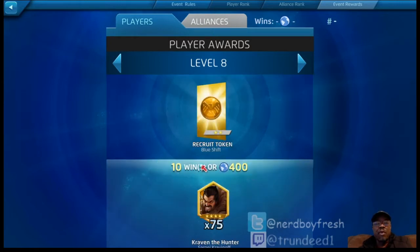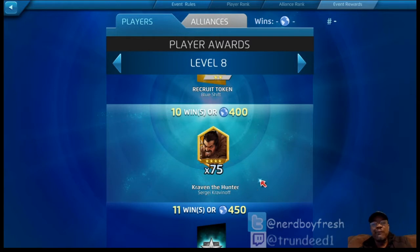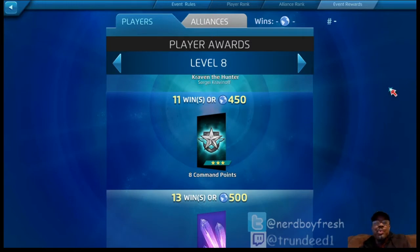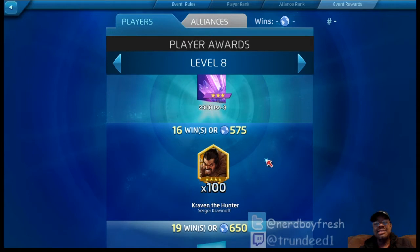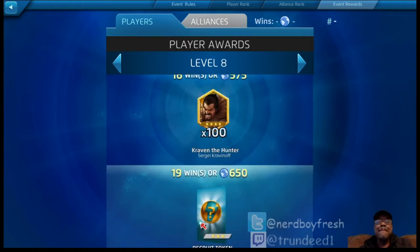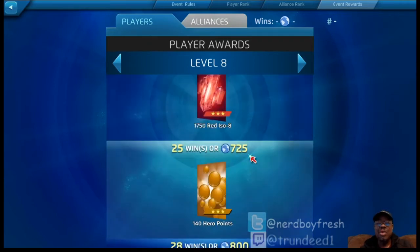When you get to about the 400 mark — around 10 wins — you start getting shards for certain four-stars, about 75 shards. Then at 16 wins or 575 points, you get 10 command points. But you only need 11 wins or 450 points to get 8 command points. So you take a two-point hit, but it's quicker. At 16 wins you're getting more shards for four-stars, giving you a better shot at four-star characters. At 19 wins you get another mighty token.